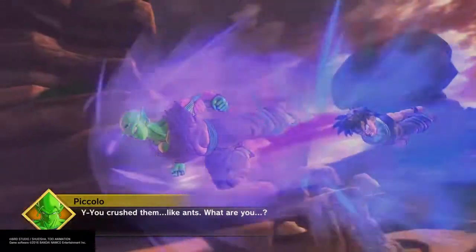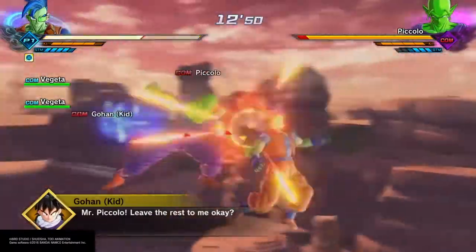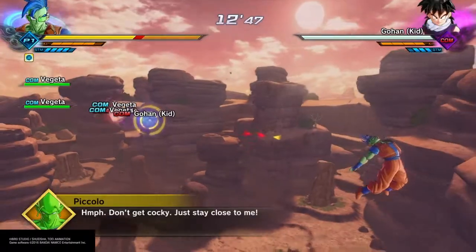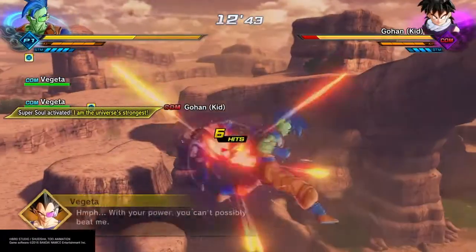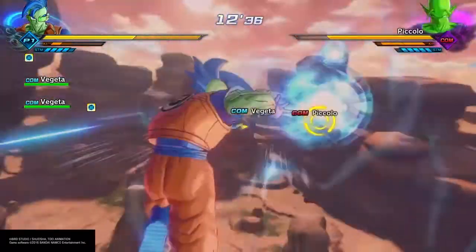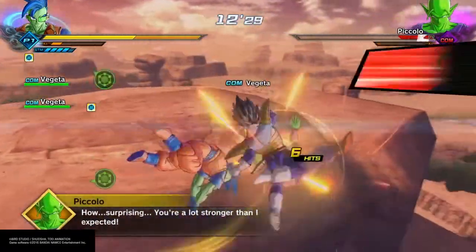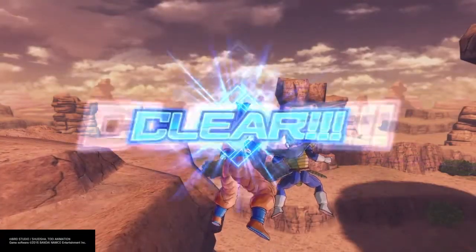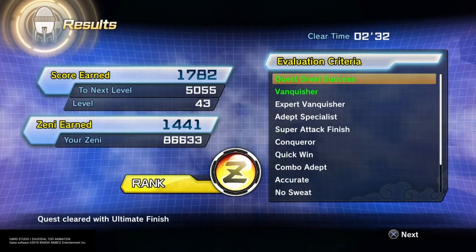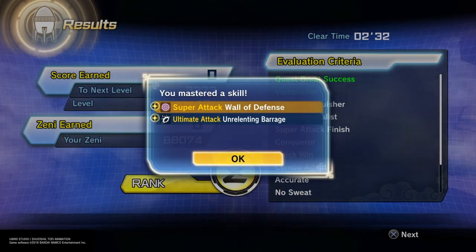Now we're back on to the mountains to fight Piccolo and Gohan. I know Unrelenting Barrage is Gohan's move, and I believe Piccolo has Wall of Defense. So we're going to go for Kid Gohan right off the bat - we want to make sure we get that ultimate unlocked. I wasn't really too worried about Wall of Defense since I don't use those kind of moves. We've killed off Gohan and we didn't get anything saying we got a skill drop. Just because you don't see that doesn't mean you didn't get anything. Got Piccolo - still no skill drop according to the game, but as you're going to see in just a second we're going to have both moves. Most likely Piccolo drops Wall of Defense and Gohan drops Unrelenting Barrage, or it's just from doing the ultimate finish.